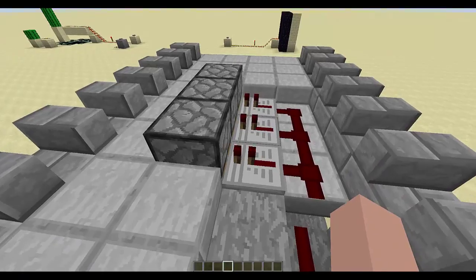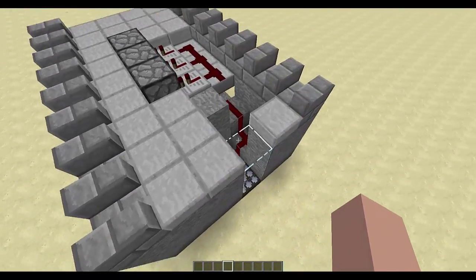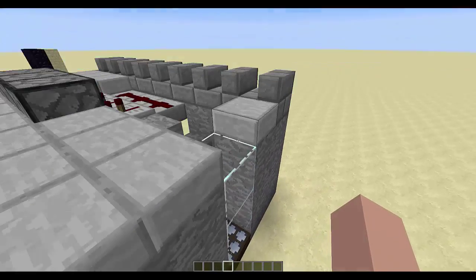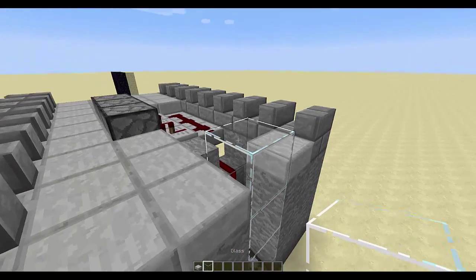Obviously if you wanted to cover this up totally you could make these walls taller and you could make them look a lot better. The only thing you really have to make sure you do is give the Daylight sensor access to the sky so it can see how light it is out there, and you can just use some glass blocks to fill that in. You could even go up like this and that would work just fine.